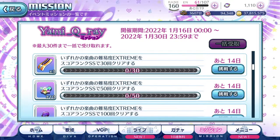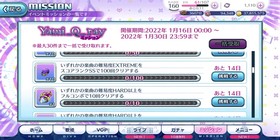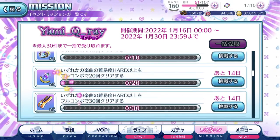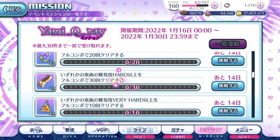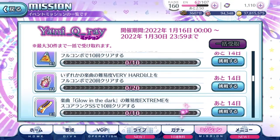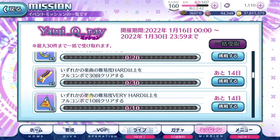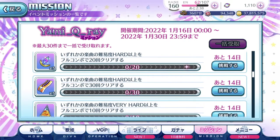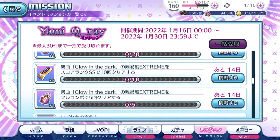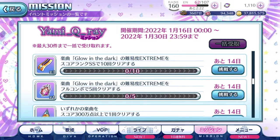Get good and hopefully clear all these missions. The full combo missions include hard difficulty and above — very hard is next, then extreme. For the full combo missions, you can use any song. The extreme-specific missions here require the song Glow in the Dark specifically. I assume Glow in the Dark is now a permanent song — we'll check the live tab later. The extreme SS rank for Glow in the Dark is 10 times clear, and the full combo clear is 5 times. The full combo might be a bit difficult, but luckily it's only 5 times — phew.